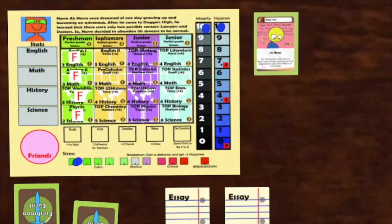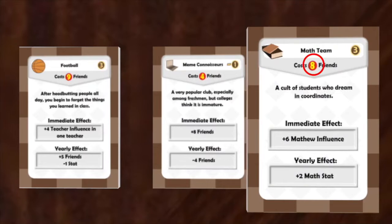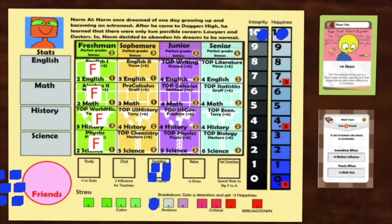The next player plays Pacertest and immediately gets four stress. They now have four actions to take. Norm chooses to socialize four times and gets a total of eight friends. Norm decides to take a look at the available clubs, and sees that he can buy Math team for eight friends. This will give him six Matthew influence immediately, and two math stats at the end of each year. It also gives him three points. He puts it in front of him and spends his eight friends.